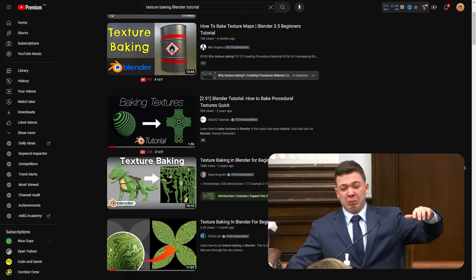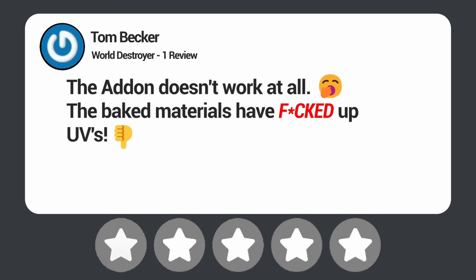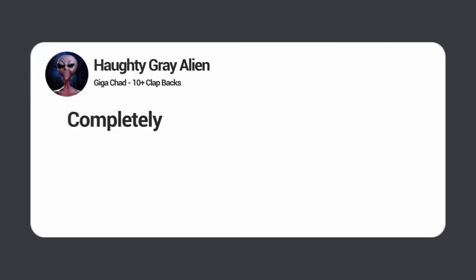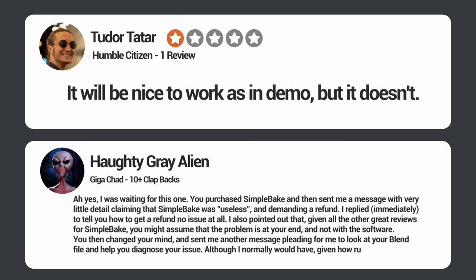If you've ever tried baking textures in Blender, you either know the meaning of pain or are about to. You have to go through like 20 steps just to get one image. Luckily, Simple Bake promises to solve that. But then I looked at the review: 'The add-on doesn't work at all. The baked materials have messed-up UVs. I tried to contact the developer for help, but he replied but didn't help at all. One star.' What's craziest isn't that Tom is ripping into the dev — it's that the dev responded: 'Completely agree. Weird how I couldn't help you with this given all the detailed information you gave me in your one and only message.' And he does this with every one-star review. I love this guy.